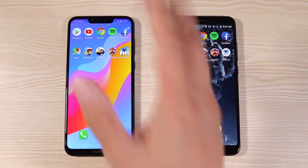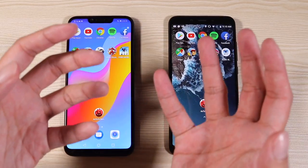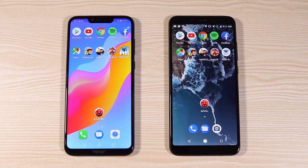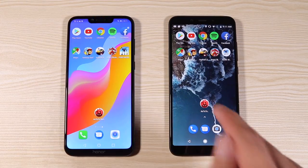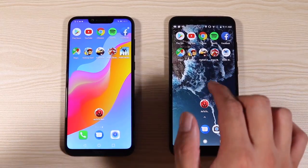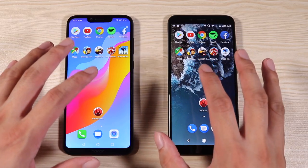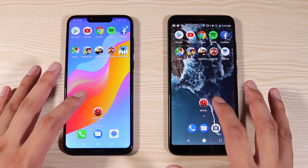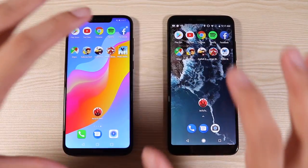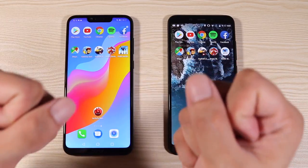Welcome back to another speed test comparison here at Tech Beans. Today we're having the Honor Play versus the Xiaomi Mi A2. Last week we had the Huawei Nova 3i versus the Mi A2, and the Mi A2 just demolished the Nova 3i. As usual in my speed test, I'm going to find out which of these phones can launch apps the fastest, which has a better AnTuTu score, and which plays PUBG the best. This is probably one of the most exciting matchups I've done so far.